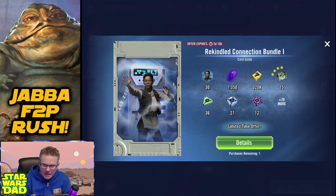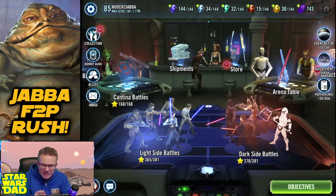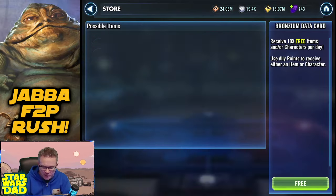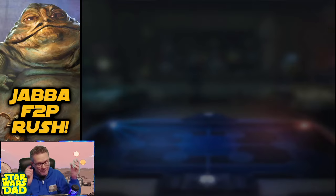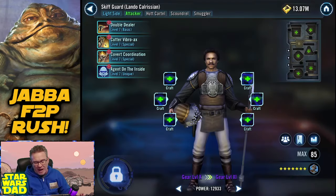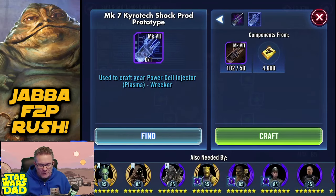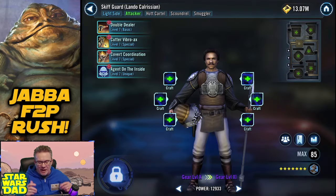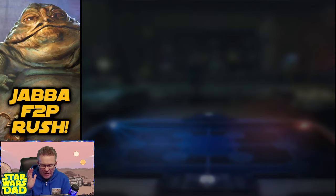Where am I with these guys right now? Kersantan, Boosh Leia, and Skiff Guard Lando — those are the guys that end up going on Jabba's team. As far as Skiff Guard Lando, I'm in Kyrotech hell right now. I've got 83 of the laptops and 102 of the Kyrotech Shock Prods. I think at Gear 11 I won't have any Kyrotechs, and Gear 12 will be 100 more. I think when I come back next week I'll be able to relic Skiff Guard Lando and get him to relic.